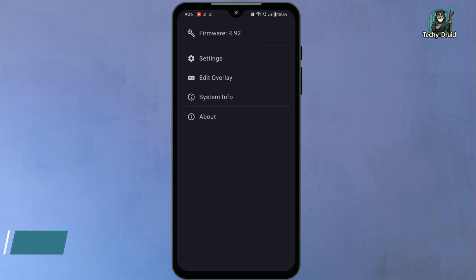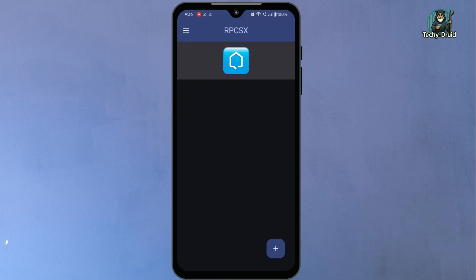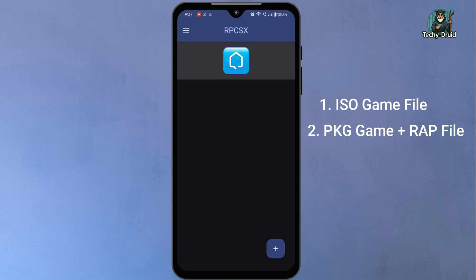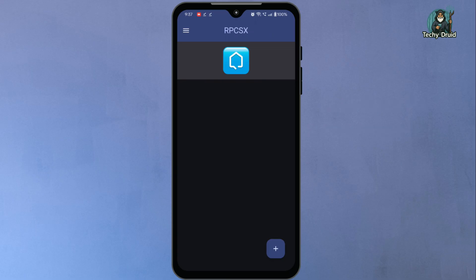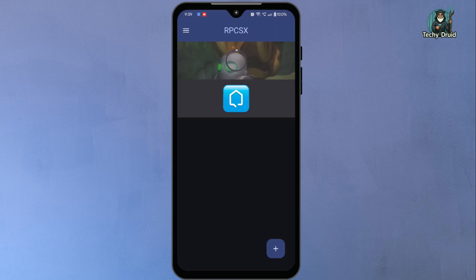Now that the firmware is installed, the next step is to add your PS3 games to the emulator. RPCSX supports two main types of game files. The first is ISO, which is basically a full disk image of the game. The second is PKG, which is a digital game package that requires a matching wrapped license file to run. To add your games, tap the plus icon, then tap the file icon and browse to the location where your game files are stored and select them one by one.